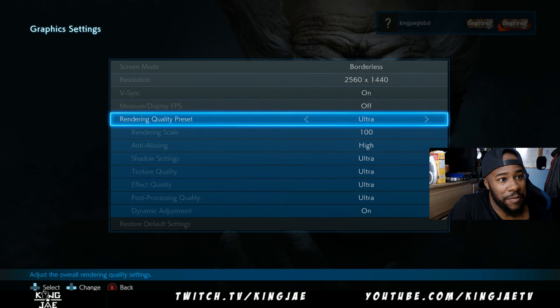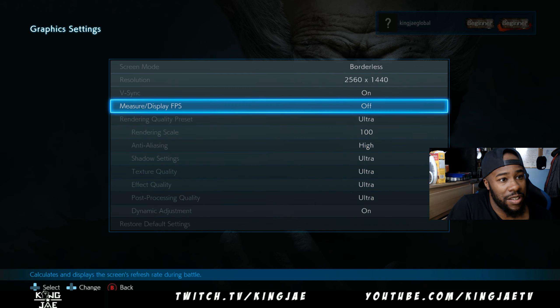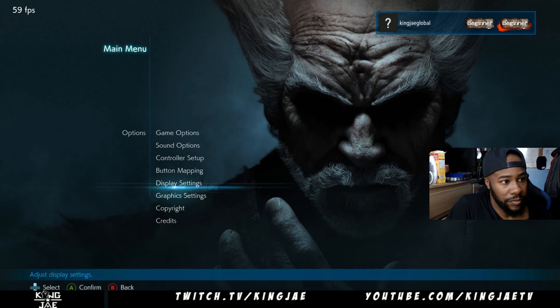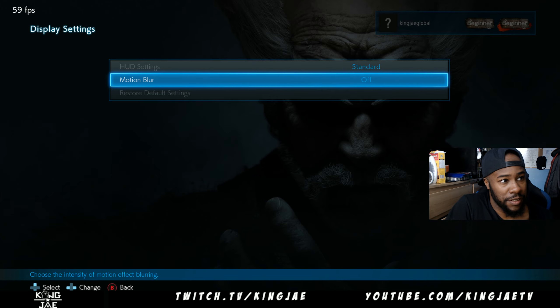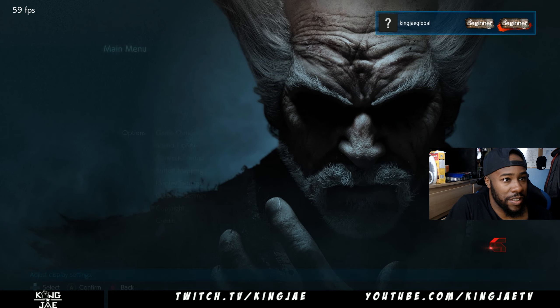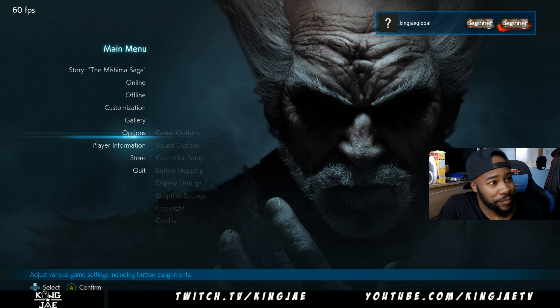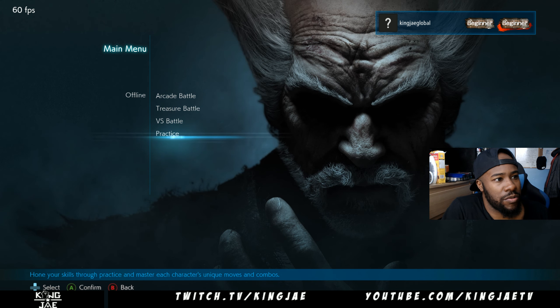I'm just going to show you a little demonstration. So everything is set on high — display, FPS, everything is on. Display settings, motion blur on high. We're going to set everything on high. I have a 1060 graphics card, so we're going to see how it goes. It shouldn't struggle at all.